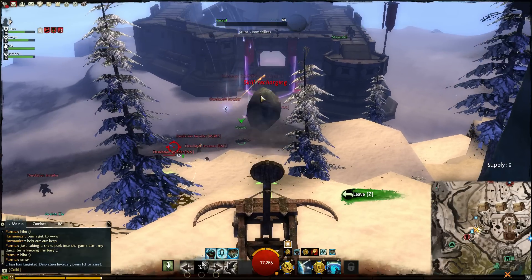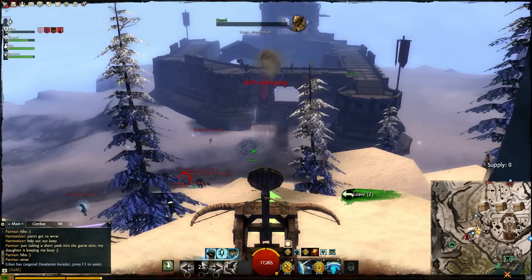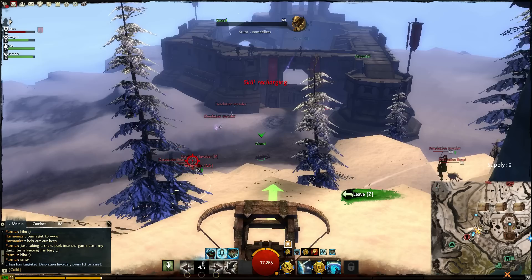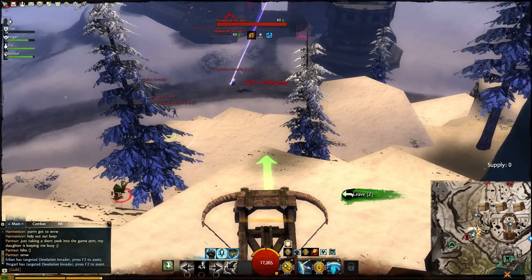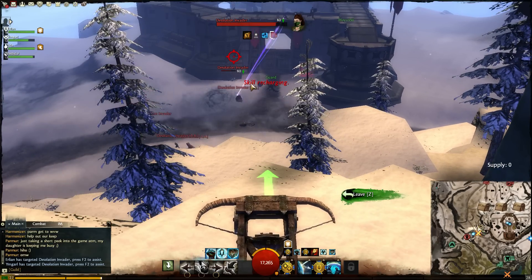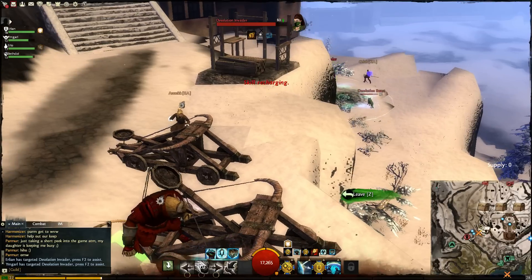We're kicking their ass. Our guards are back up, they're respawning. He's compromised, can't come. Finish that Desolation Invader that's down. Yeah, he's on me. Celeb is up here kicking ass — I've got a catapult build sign up.